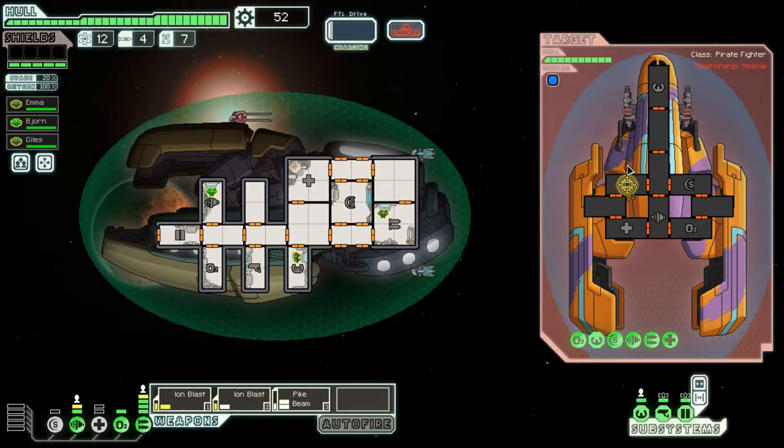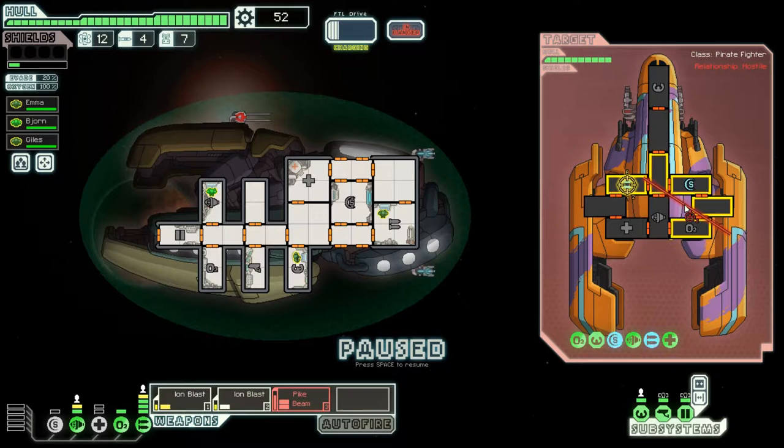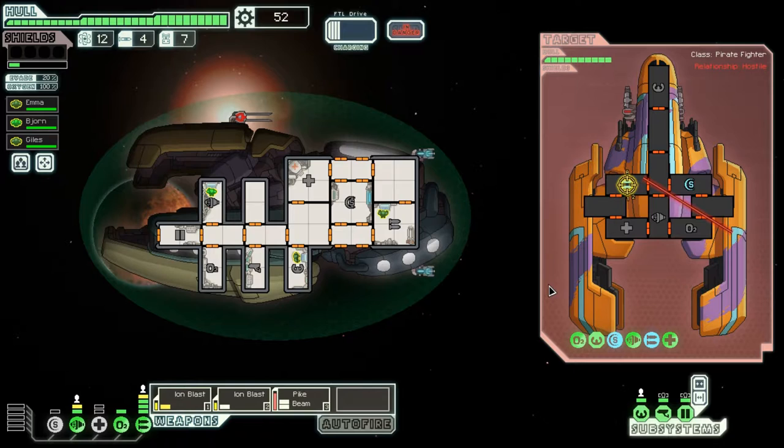We're going to take out their heavy lasers with the ion blast. Luckily our ions did land — this is very dangerous. We may lose our super shield entirely on the next shot. But we did manage to land the ion blasts fast enough that we took their heavy weapons offline. Another thing that's good about these ion blasts is that they fire very quickly — I appreciate that. This should kill them: five rooms, five damage.